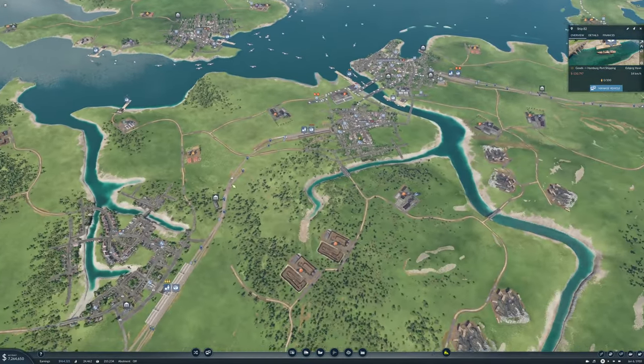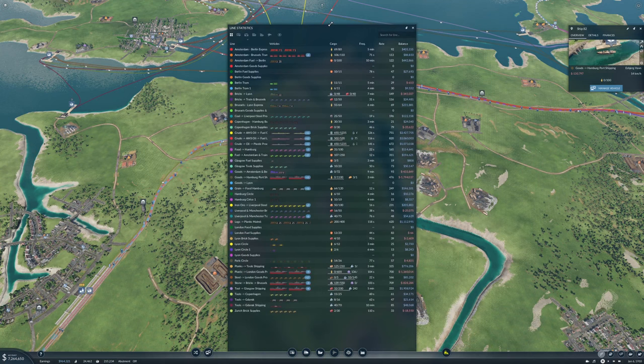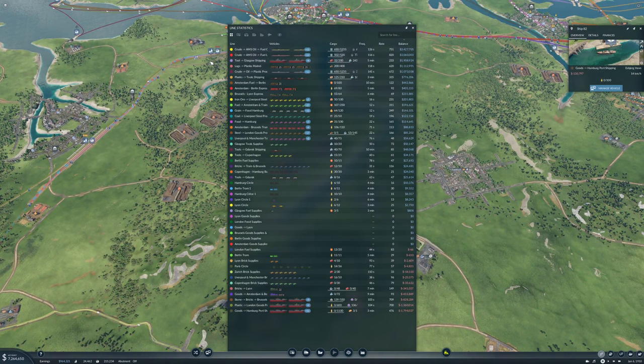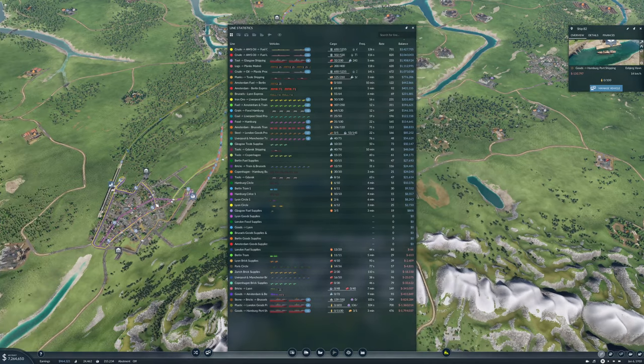Now all of the lines except five are set up with vehicles. If we take a look at the balance, we have six lines that have no vehicles yet, and these of course need vehicles. The lines are not making money yet — most of them at least — but they'll get there. We want to send food down to Lyon, so that's a train line we need to send down here.